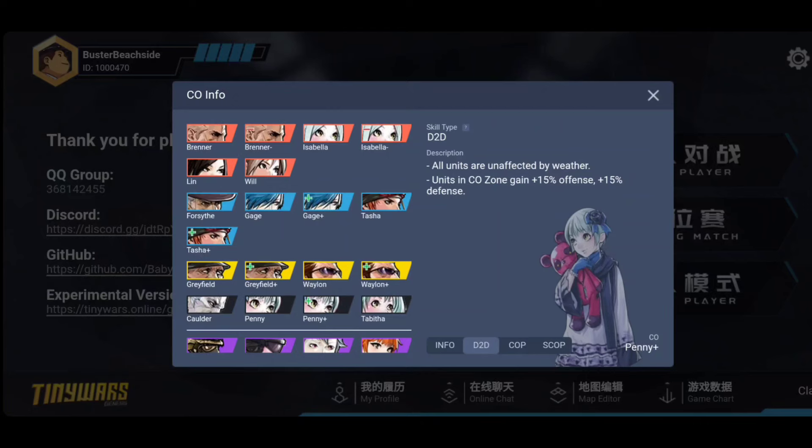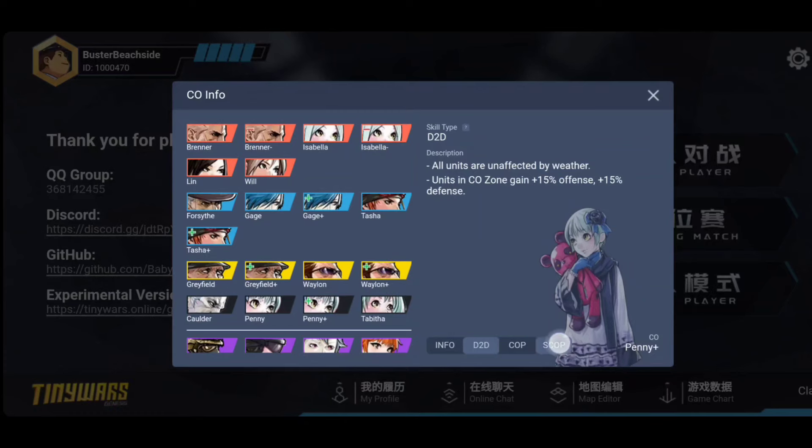Expect me to keep trying to ruin standard with buffed Penny. She's tier zero once you hit the superpower — as long as you don't hit snow, because snow sucks. Rain is the best weather outcome: I argue it's effectively a minus 100 percent firepower reduction because you can't shoot what you can't see, so rain beats sandstorm's mere 30 percent offense reduction.